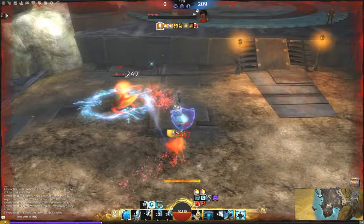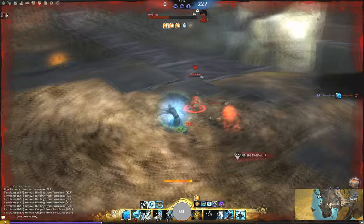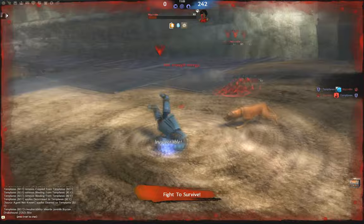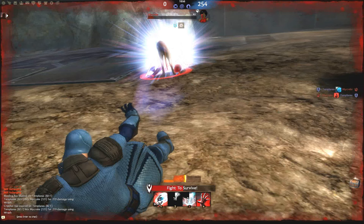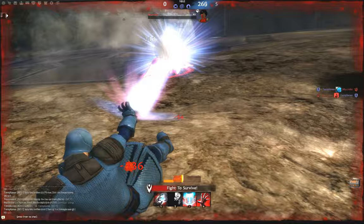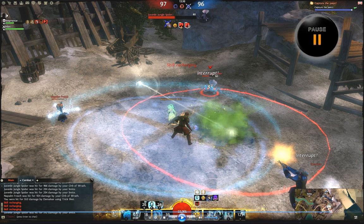This next fight is my first fight against the ranger in BWE3, so I get completely surprised by their new downed state abilities. My first stomp attempt gets interrupted by Thunderclap, and then I realize I'm taking a ton of damage so I have to back off and heal. The pet knocks me down. By the time I get back for my second stomp attempt, Thunderclap is off cooldown, I get interrupted again, and then I get downed. Fortunately my health was higher than theirs, so I'm able to finish them off and rally. If I had had stability for that fight, they would have been finished on my very first stomp attempt.